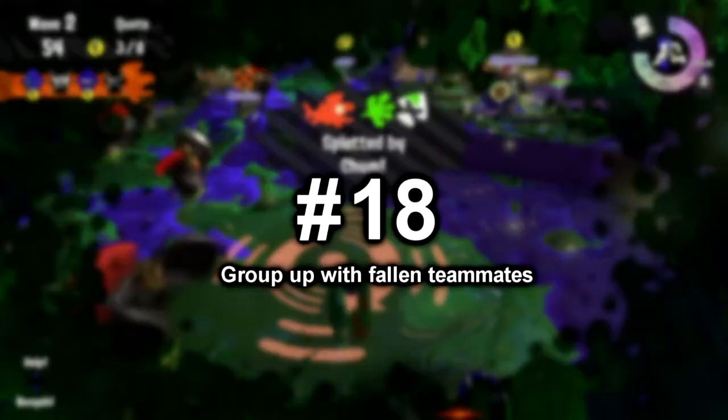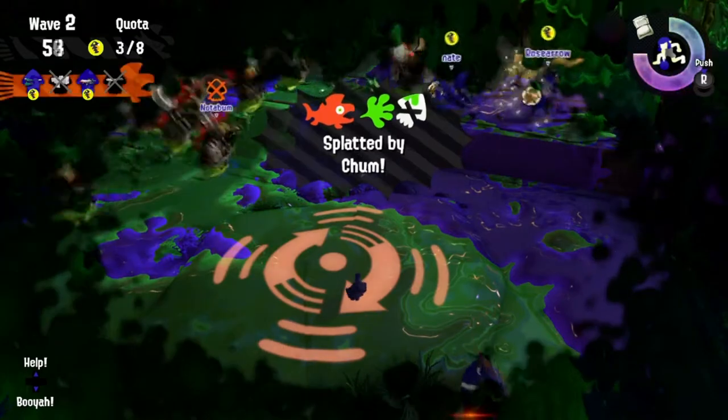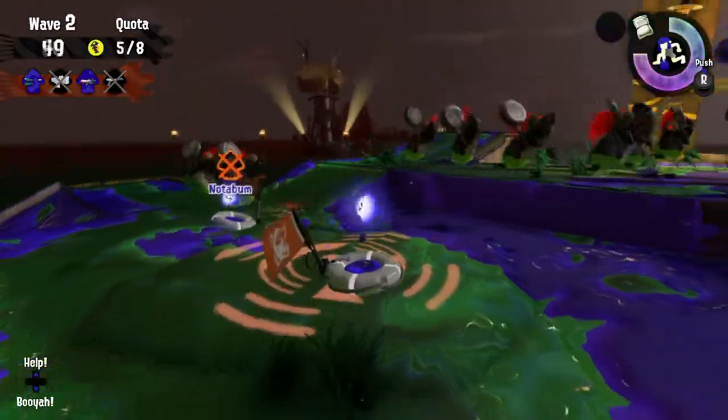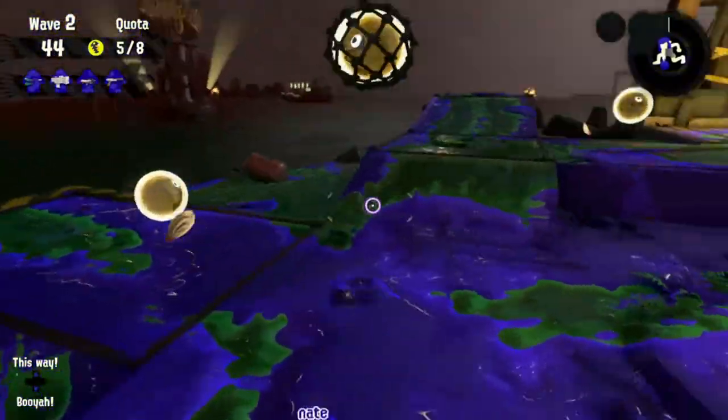Number 18: Group up with fallen teammates. If you and another teammate need to be revived, try to stick close to that teammate and move towards help. If you do that, your other teammate can easily revive both of you in one shot, like so — and he or she doesn't have to worry about scrambling to find you guys.